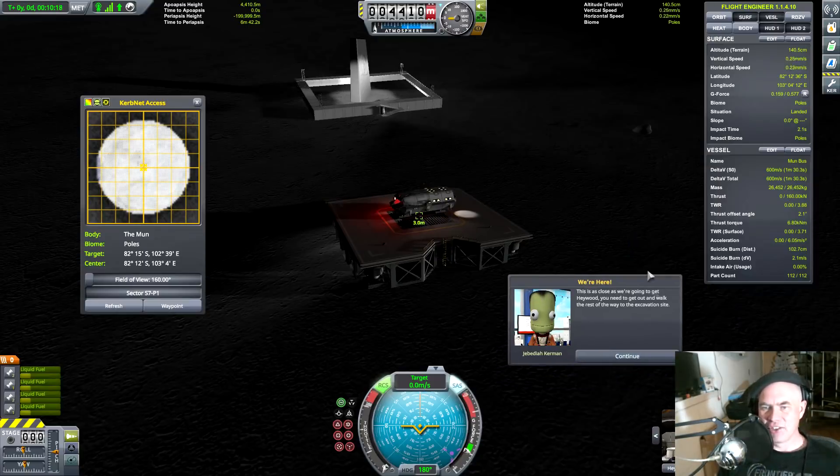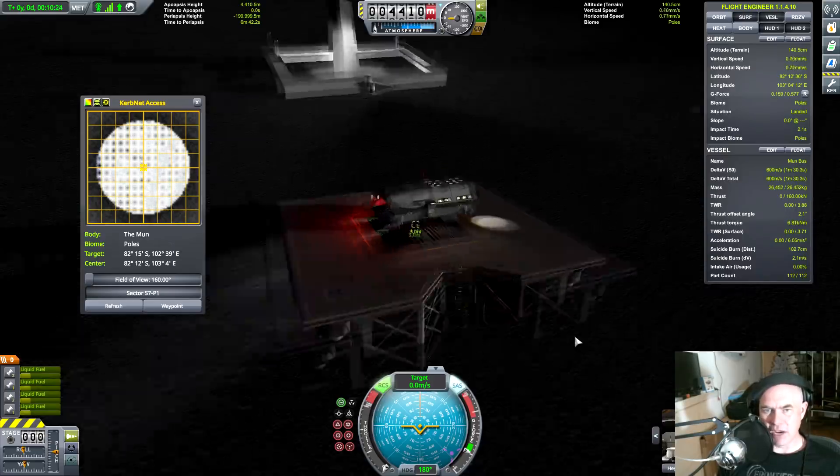This is as close as we're going to get — you need to get out and walk the rest of the way to the excavation site. So here we have Haywood Kerman, and we better put out the ladders.